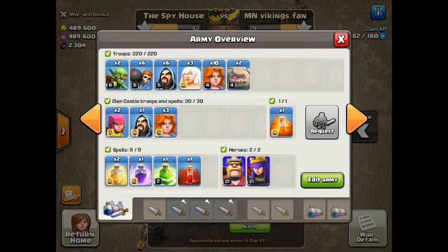I've got mass Valkyrie — 13 total. I've got the skeleton spell again; it worked well for me in the first attack. Keeping a poison with me. Let's see how it goes.